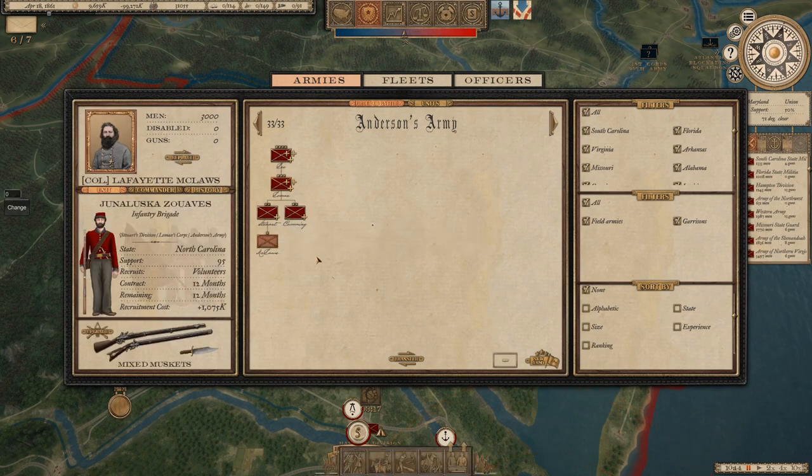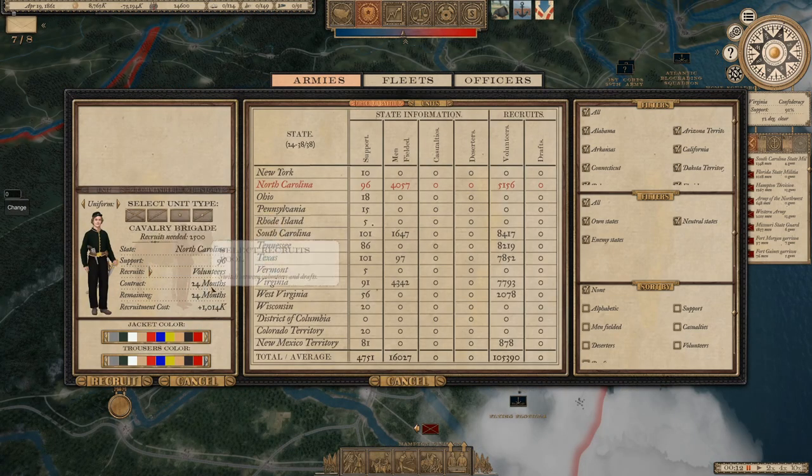Our first patron unit: the Junaluska Zouavs, for Matt Wilson. Historically they were a small part of Thomas's Legion of Cherokee Indians and Highlanders — a name Wilson felt was too long, so this is named after Chief Junaluska. Really proud to do that one. Getting the unit shifted over and building up the army.